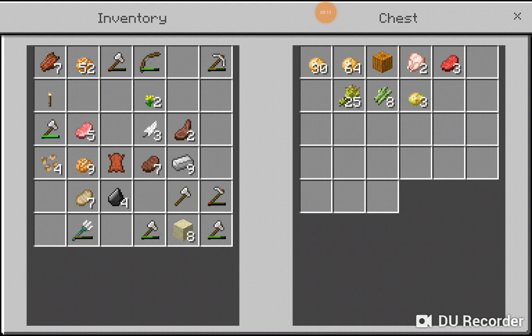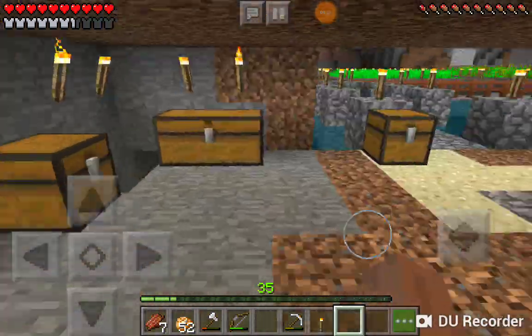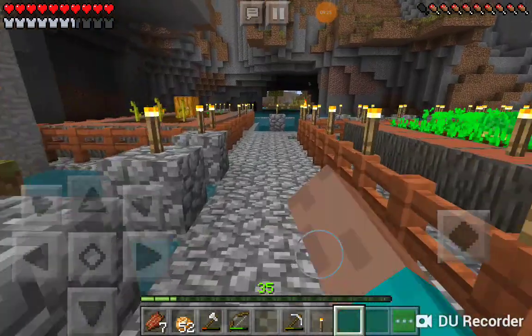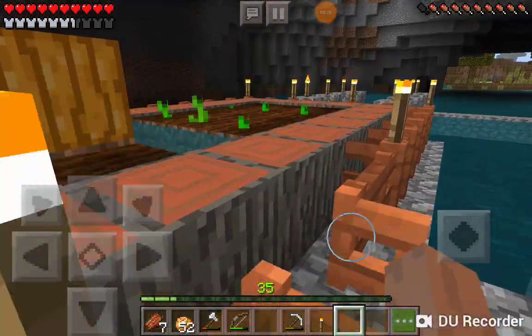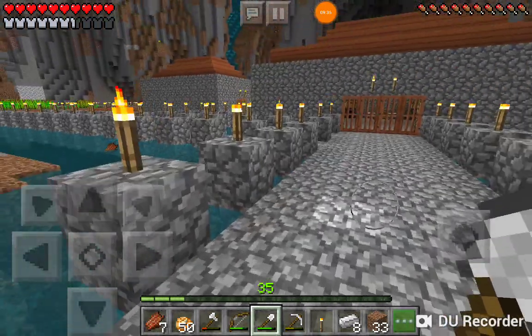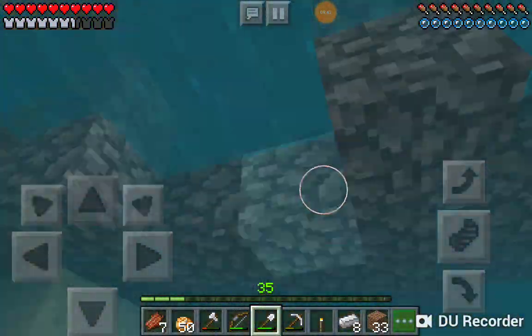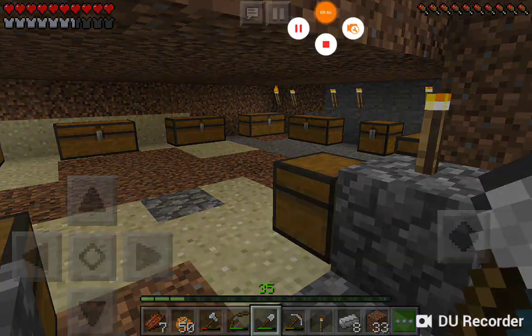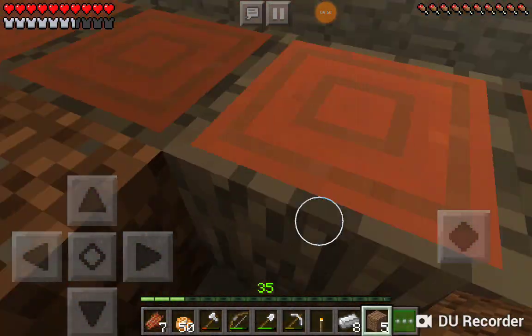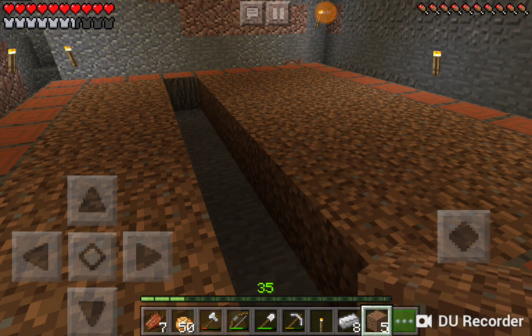We're going to put chicken, feathers, and all this other stuff in as well. Now I'm going to gather some dirt for the garden below — I'll pause the video and see you with the dirt. Okay, I've gathered a little bit of dirt, placed it down, and that concludes this video. I know it was short but we got a lot done. Hope you enjoyed — don't forget to leave a like and subscribe to the channel for more content like this, and I'll see you next time.